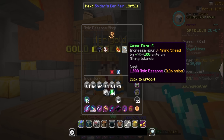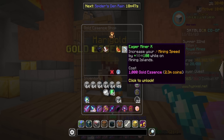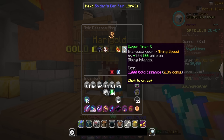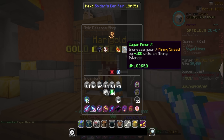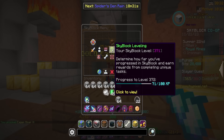It was a thousand — good thing I went over! I thought this upgrade was only 900. Happy coincidence that I went over. This is the last tier of Eager Miner — Eager Miner 10 — for 1,000 gold essence. This will give an extra 10 mining speed while mining islands, for a total of an extra 100 just from this perk. Let's go ahead and do that — plus 10 Skyblock XP.